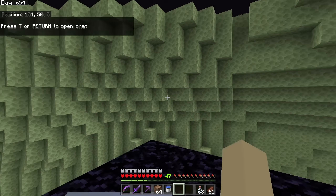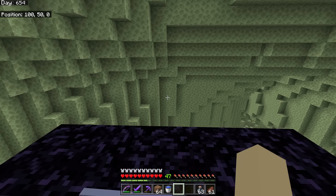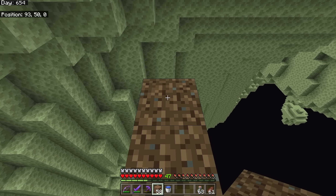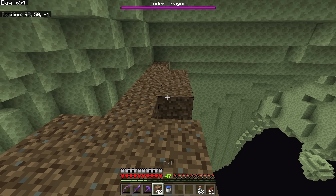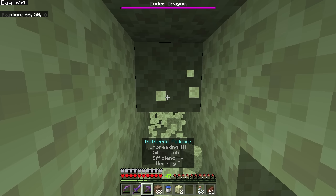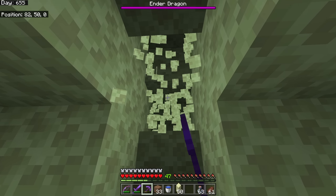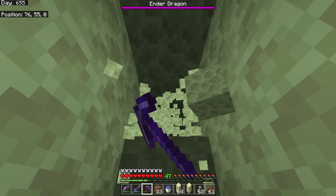We've arrived in The End. Luckily we don't have to worry about falling into the void here, although I'm still a little scared. We're going to hold down the crouch button and carefully make a path. We've made ourselves a little home base down here and now it's time to dig up and pop through. We need to be careful not to look at the endermen unless you're wearing the pumpkin helmet.